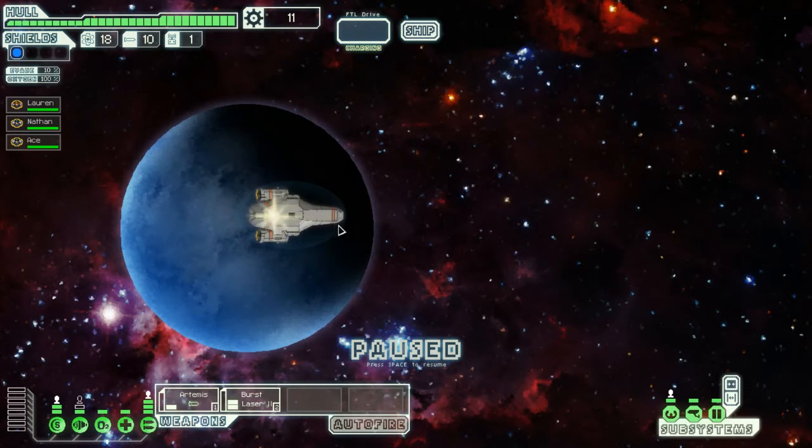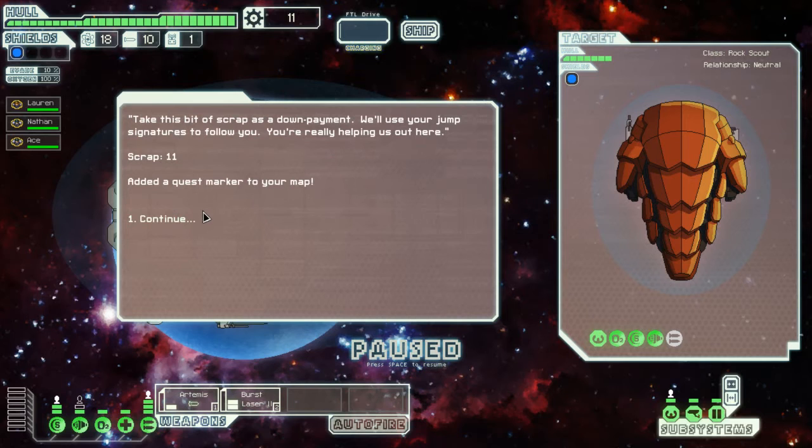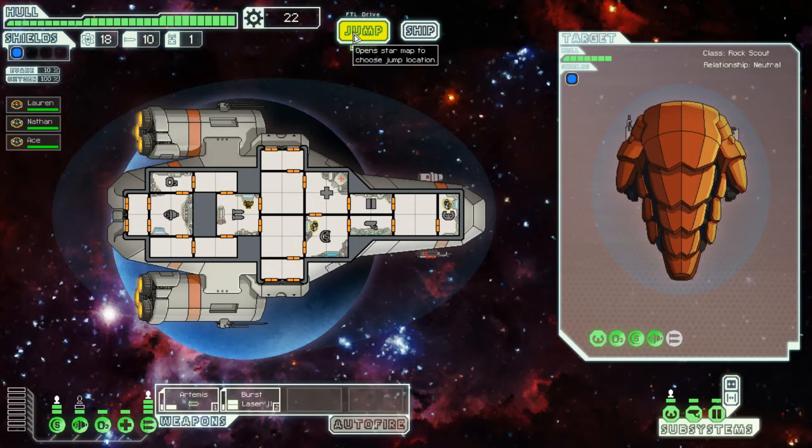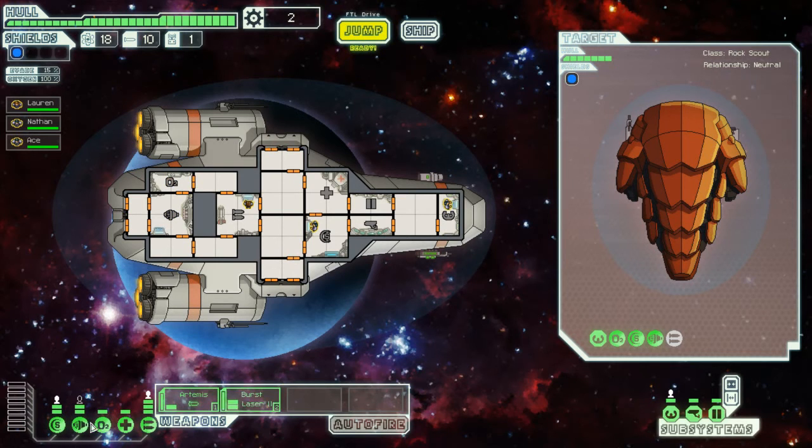Distress call! Once we arrive, a civilian ship hails us — their FTL navigation has gone haywire and they can't plot a course to the nearest depot to get it fixed. Can we lead them there? Sure. They give us 11 scrap as a down payment and will follow our jump signatures. We also pick up a power bar upgrade for 20 scrap so we can fully power our systems.